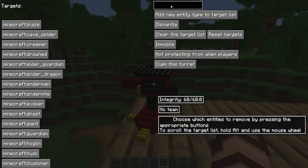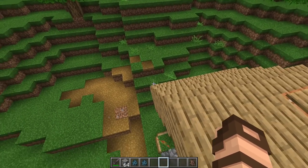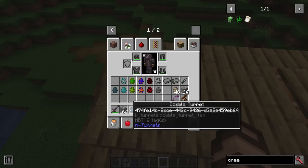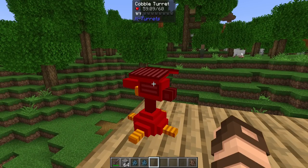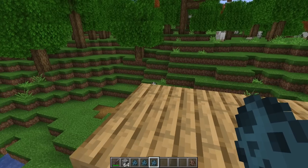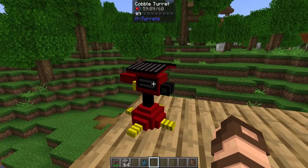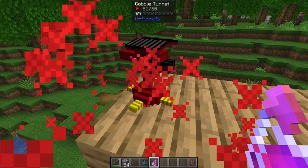You can add new entities to the list if there's some modded type it's not looking for, and you can also reset or clear the list. Clicking Dismantle exits out, drops all of the cobblestone ammunition, and turns itself into a little cobble turret ball. Notice this one has a UUID, which means it retains all the data from when it was originally placed — including health. It has 59.09 health out of 60 and a little bit of armor. When dismantled and replaced, it retains that health amount. You can heal it the same way as any entity with healing potions — I've got a splash potion here, throw that down, and it is healed.